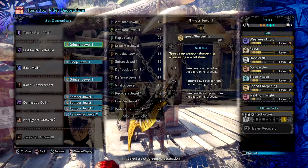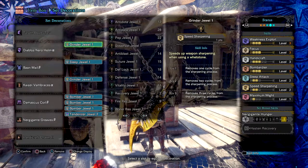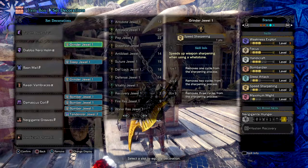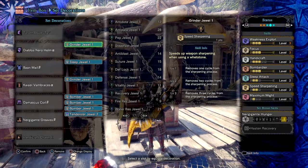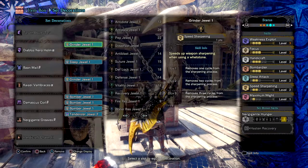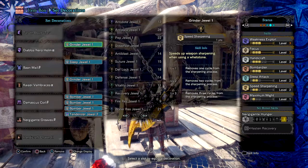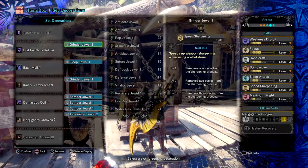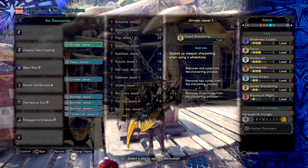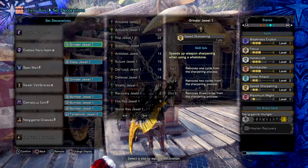I didn't have a spare Sleep Jewel to max out Sleep Attack, so I had to use a random piece to make up the loss. If you have the jewels, you can switch out the chest piece for something more damage-worthy or defensive, as long as it has an extra slot for that jewel. Speed Sharpening 2 was placed there as I didn't see a better replacement — but you could swap in a Health Regen Jewel, Health Boost for extended health, or even a Critical Eye Jewel for extra DPS. Finally, Maximum Might 1 was added for extra damage, and it pairs well since Greatswords don't drain stamina unless you're blocking or dodging.